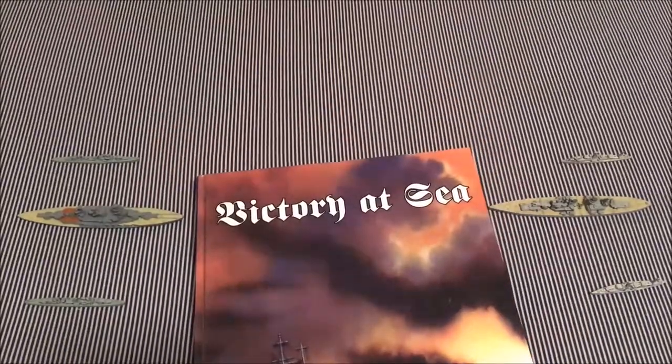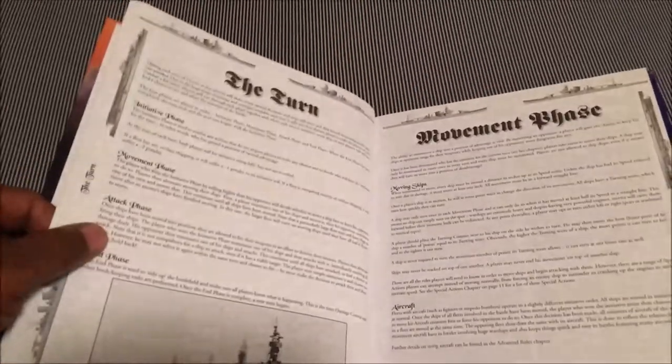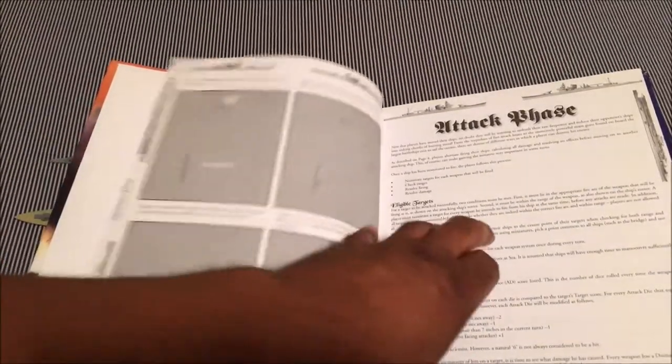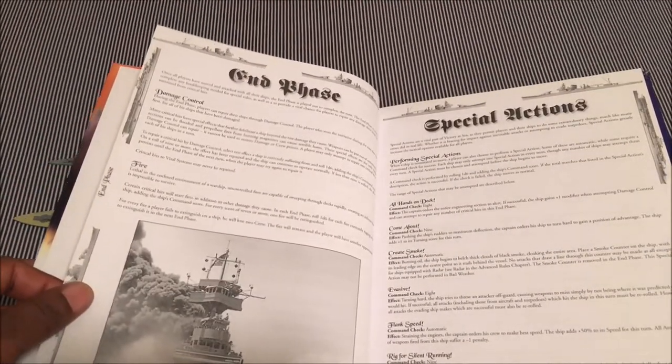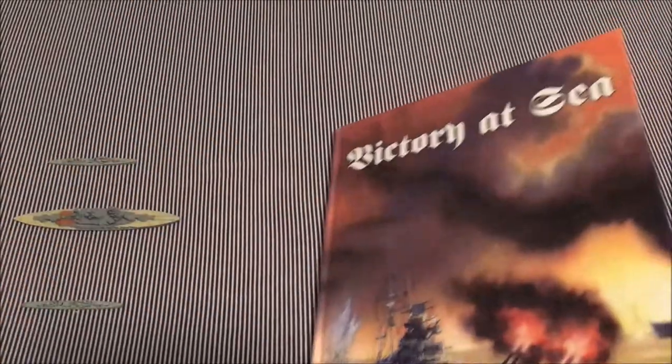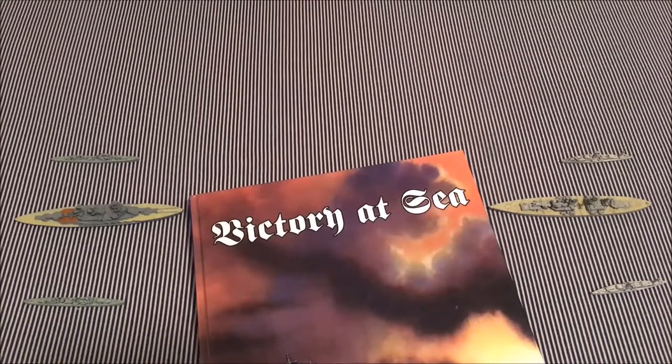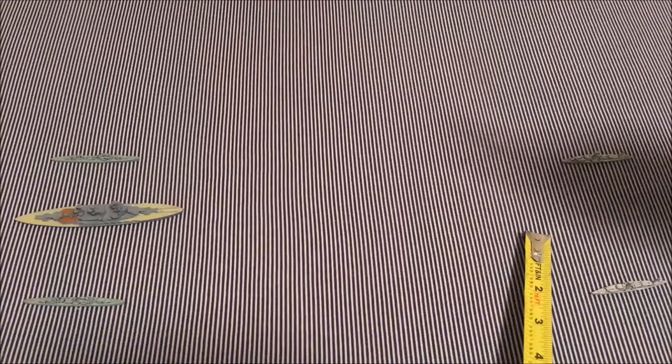The basic rules in this game only take up about three pages — I'm not exaggerating. You have your turn, your movement phase, your attack phase, and then it talks about hits, critical hits, and crews and so forth, and the end phase. That's it — we're on page 10. Everything else is special actions, which I'm not going to get into in this video. For purposes of this demonstration: